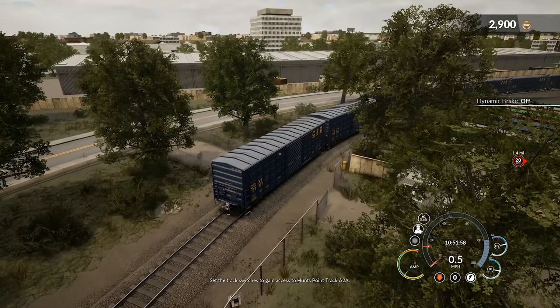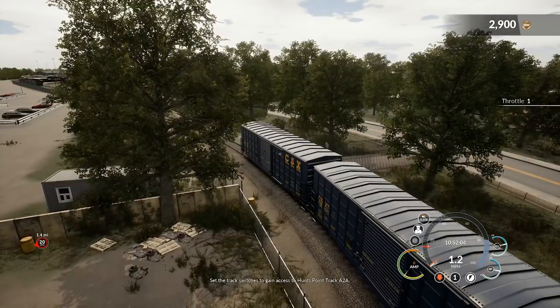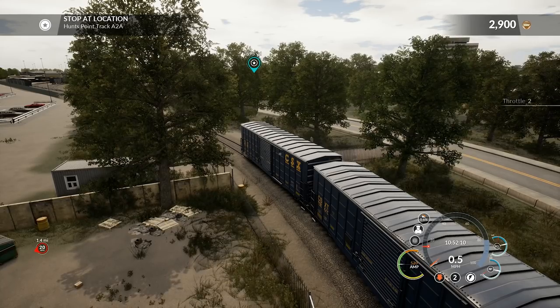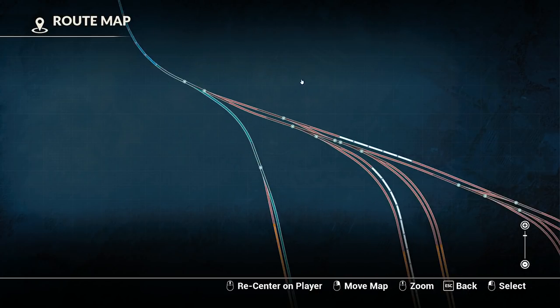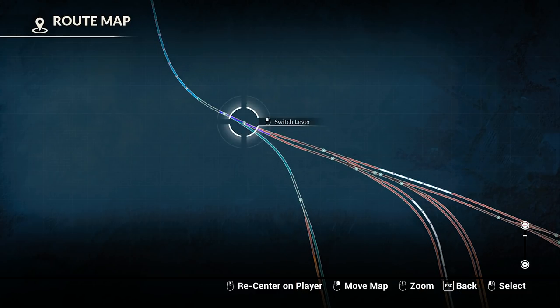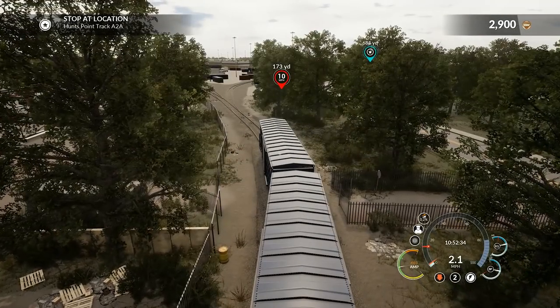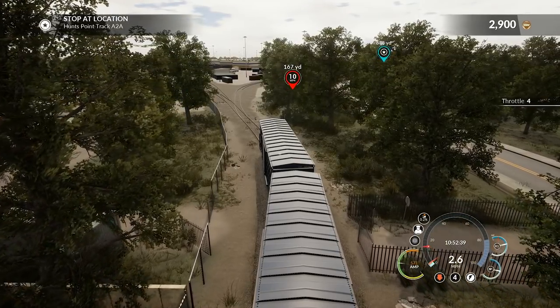Set the track switches to gain access to Hunt's Point Track A2A. Checking the map — we need to back into here. This switch is good, this one is not — switching that now. There we go, don't have to get out and run all the way down there. That should take us all the way in. Dynamic brakes off, giving it throttle, moving it right on in.